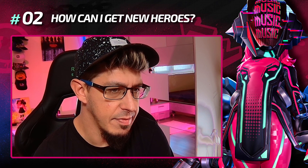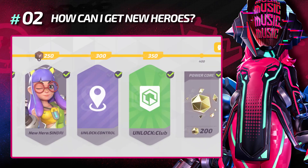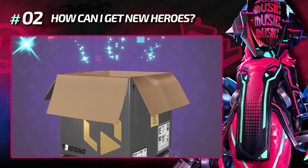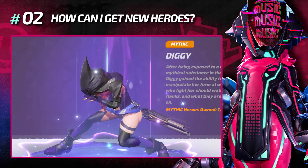How can I get new heroes? You can get some heroes from the Hall of Fame. In every season you can unlock one hero from the Battle Pass, and every other hero you're going to get from Rumble Boxes.